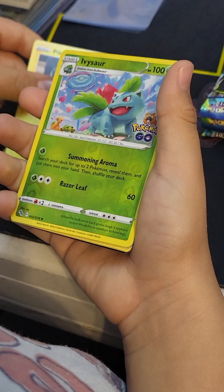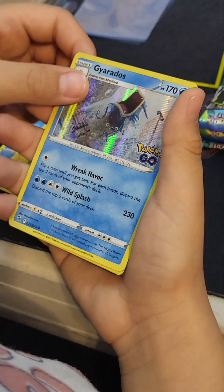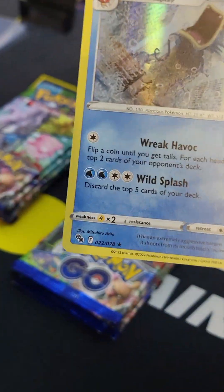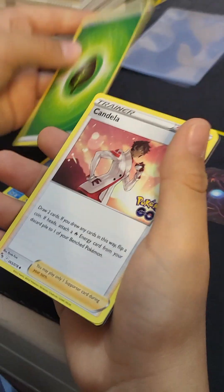Squirtle, Pikachu, Ivysaur - there's our first holo hit! And Gyarados - very nice! There we go, we're gonna sleeve this bad boy up.